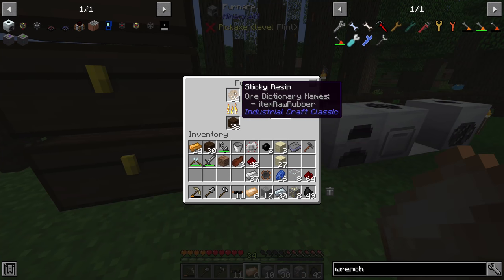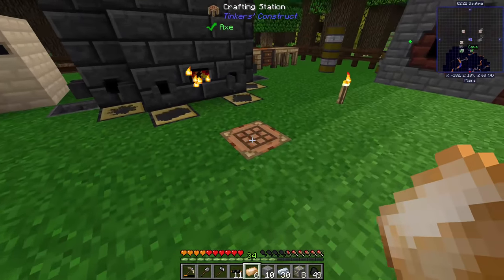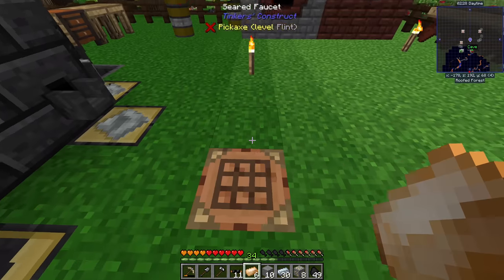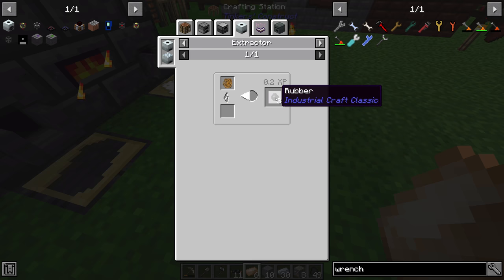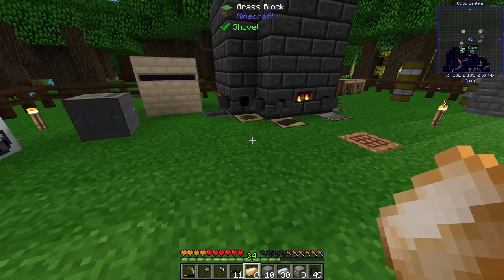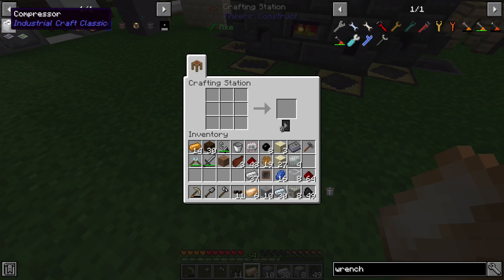I want to make an extractor - it's not too bad: spare electronic circuit, a machine block, and four tree taps made from wood. I'll take most of the sticky resin but leave enough to craft the dynamo. The extractor turns one sticky resin into three rubber, essentially tripling the rubber per sticky resin. In an expert pack where resources are already hard to get, there's no need to handicap ourselves getting one third of the rubber we could get - it's a no-brainer.